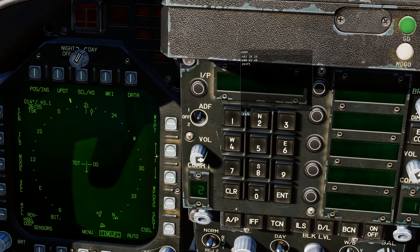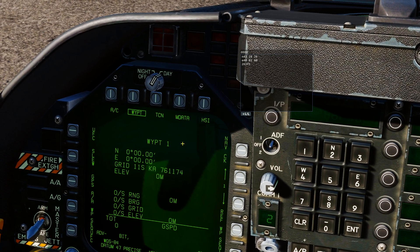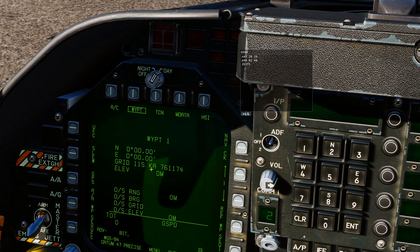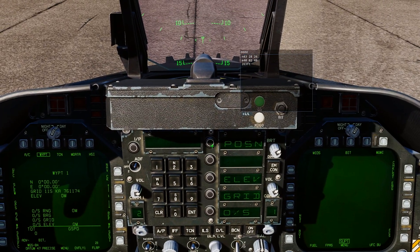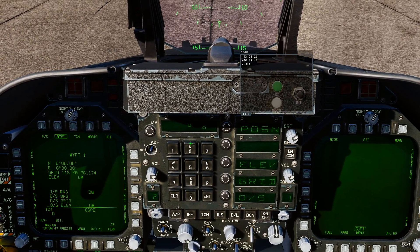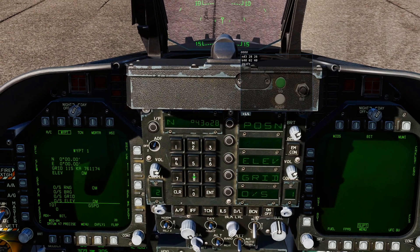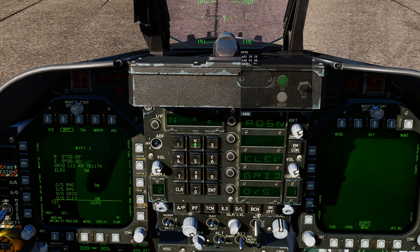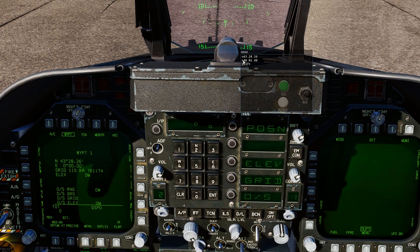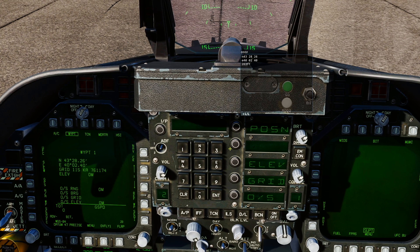So we're going to go to waypoint one and enter the data. Once you've got waypoint one selected, come up to the top right and click Data. You can see waypoint one has no information yet. We're going to go UFC, then on the UFC we've got Position, Elevation, Grid, and Offset. We're going to punch in the coordinate — go Position. First is northing, so press two for North, then 4, 3, 2, 8, 2, 6. If you mess it up, just press Clear and do it again. Once done, press Enter. Then for the east, press six for East, then 4, 0, 0, 2, 4, 0. Press Enter.